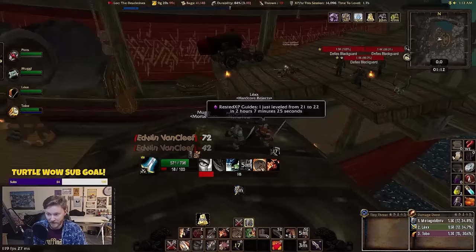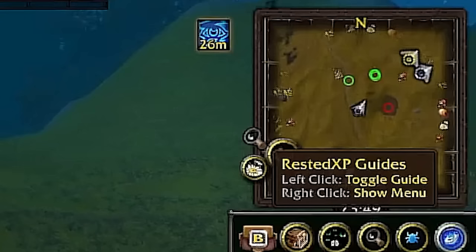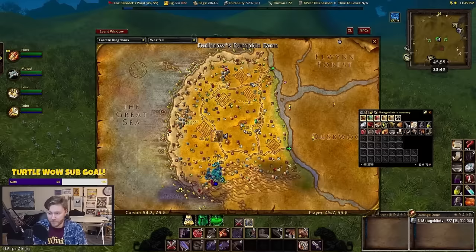And lastly, we have Gathermate. The problem with Gathermate alone is it's kind of limited — you've got to make sure you also import the data from the add-on called Gathermate Data on the Curse client. This will import information from Wowhead about all of the spawn node locations of mining and herbalism nodes. You can even import nodes for treasures.